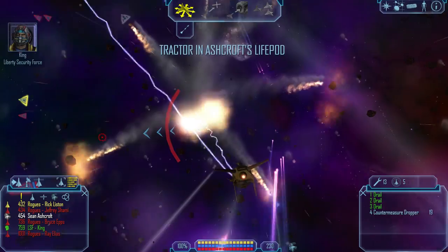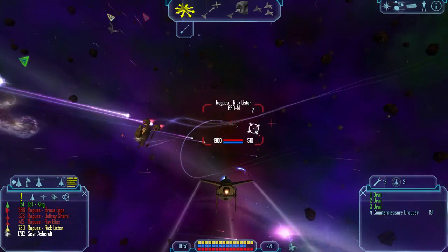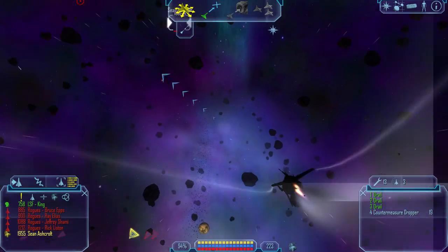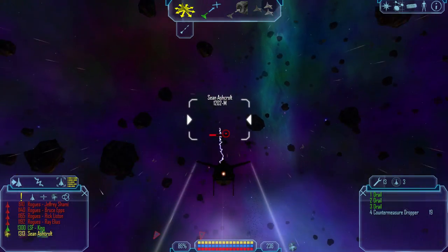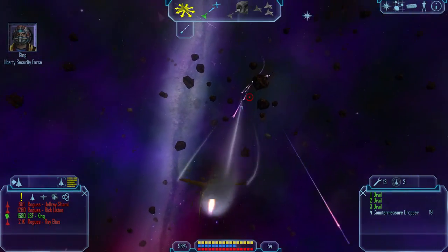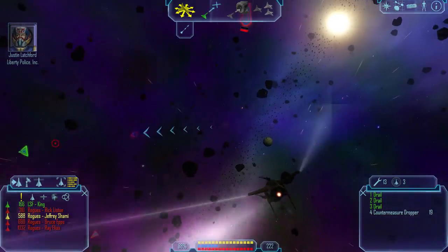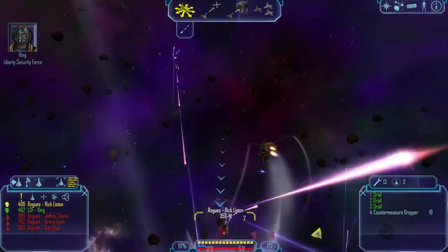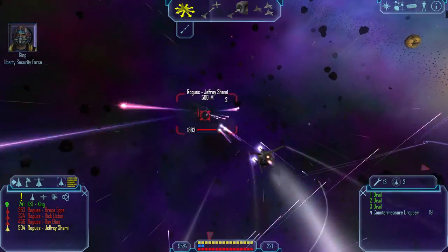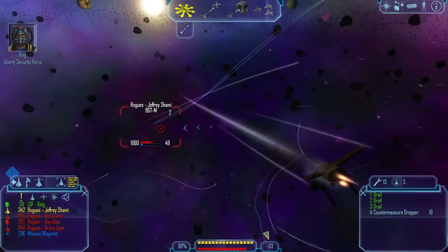He's ejected. Trent, use your tractor beam to bring him in. Alright, did I not do that? Tractor. Where the hell is he? Oh shit — he took some damage, apparently. Okay, I got it. Zeta-1, we're taking Ashcroft back to New York for interrogation. Thanks for your help. Don't mention it. Good job, Trent. Ashcroft's on ice and Junie's waiting for us in New York. I'm uploading a waypoint to the gate. Let's get going.